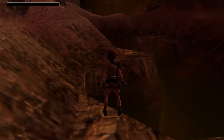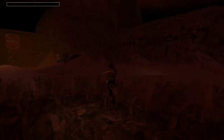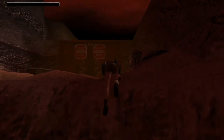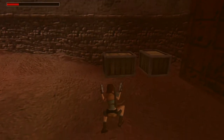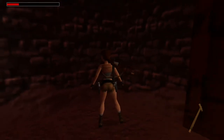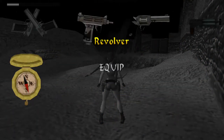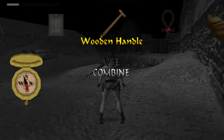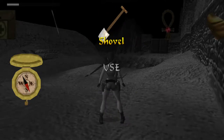Holy shit. So you are telling me that I'm about to complete maybe this level without using any medipack — this would be great. What the hell is this? Is this the thing that Von Croy uses to walk? It seems so. Let's check it out. Wooden handle — I think it is, and I can combine this with the Metal Blade. What I have now is a shovel? Holy shit. I think I need to go back near the statue where the floor was a little bit weird. Maybe I can use the shovel there.